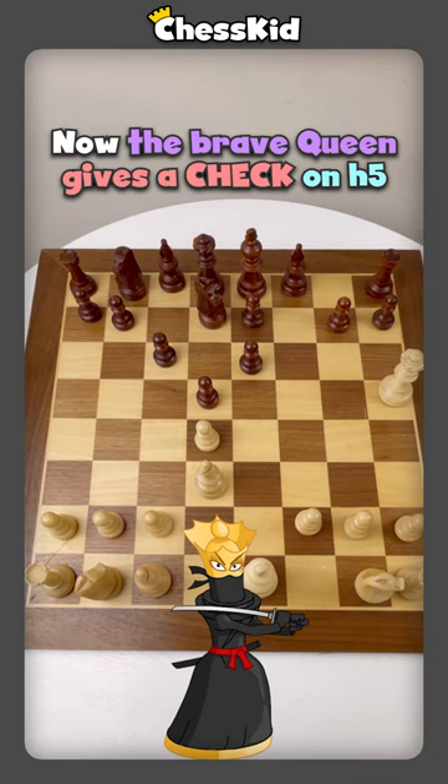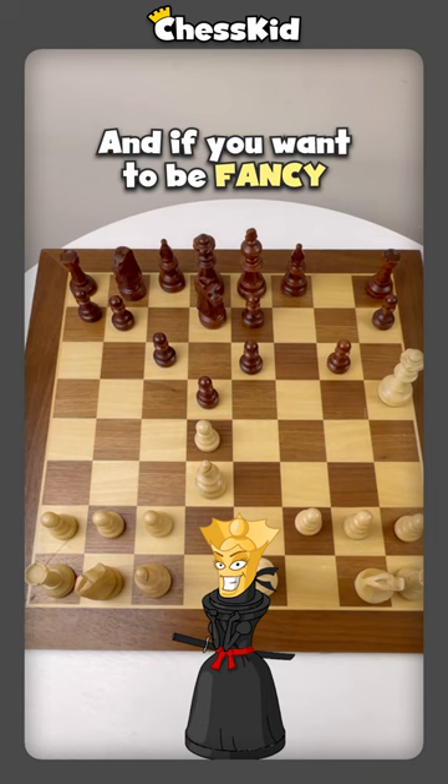The only way to stop it is pawn to g6, and if you want to be fancy, you can sacrifice your queen. Pawn takes, and here comes the bishop with a checkmate.